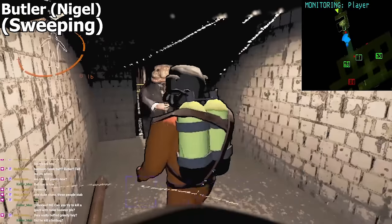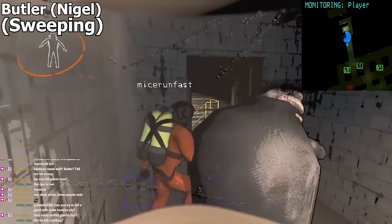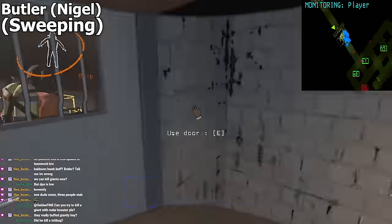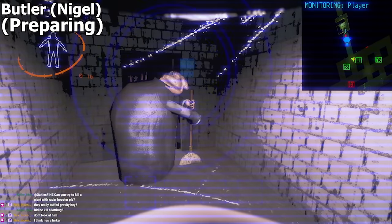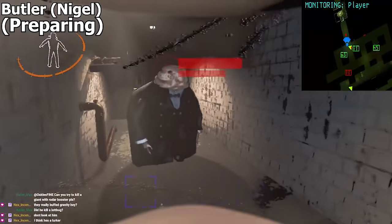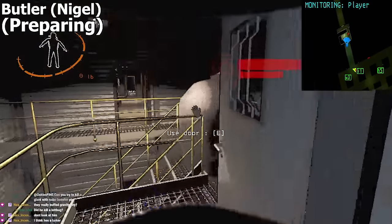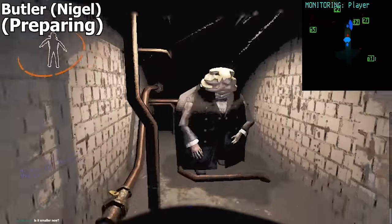In his sweeping phase, Nigel harmlessly walks around and blocks you with his fat body. He infinitely remains in the sweeping phase if you are grouped with at least one other person. If you are not grouped with another person, Nigel will eventually put his broom away and start preparing. In this preparing phase, Nigel holds nothing in his hands conspicuously — this is when you should consider getting away from him, as he will soon attack you.